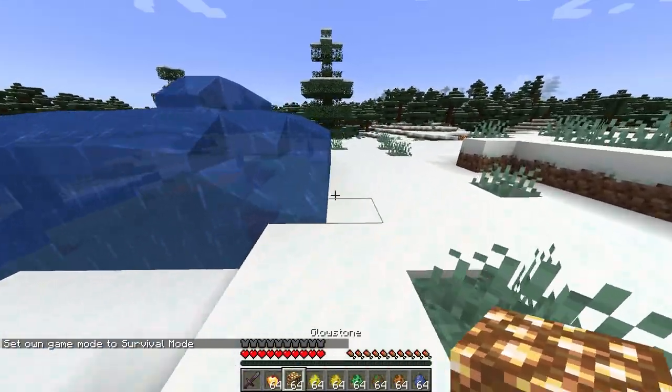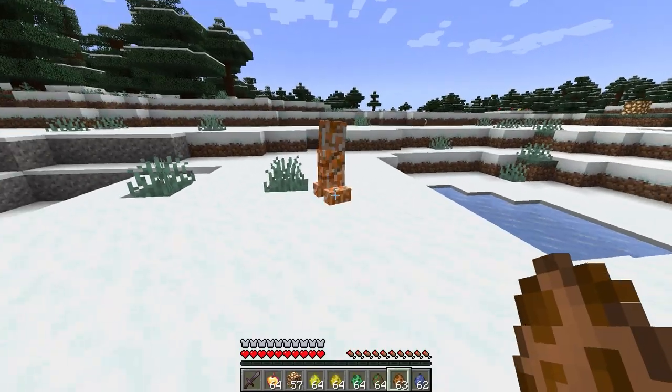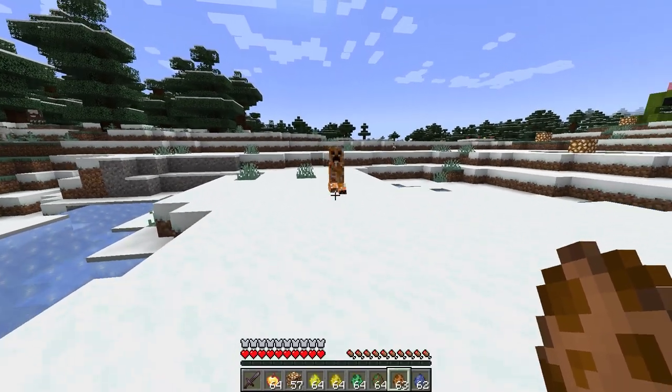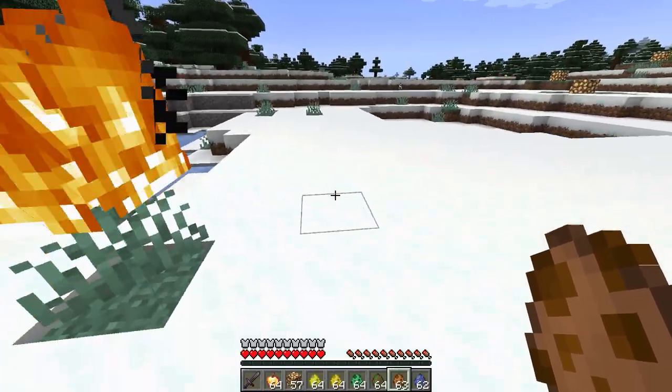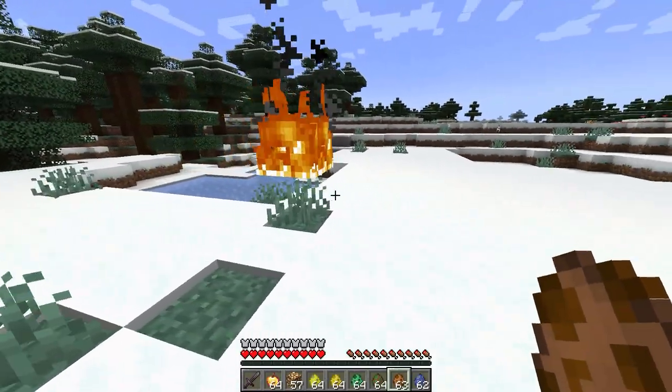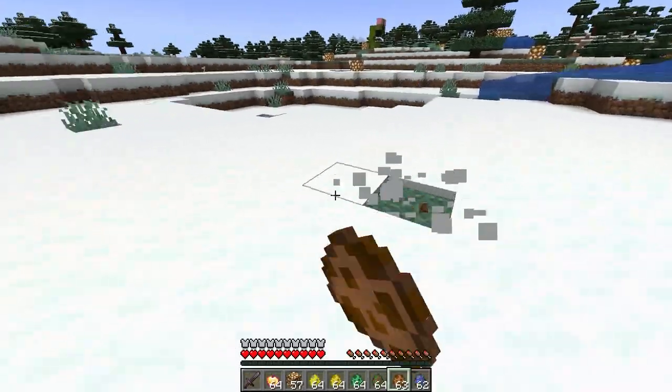Yep, that's about what I expected. Next one is the fire creeper. This guy's got an orangey sort of look. I do quite like the look of this one. Was that one bit of fire on the grass? That's a bit underwhelming — maybe it's because there's all snow over here.